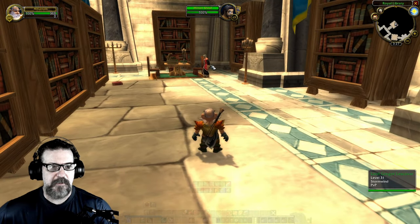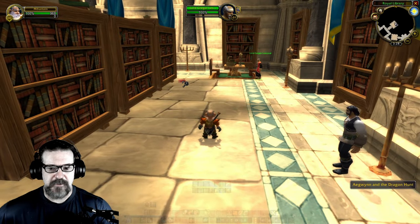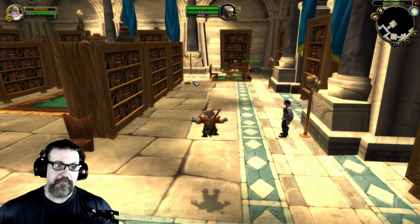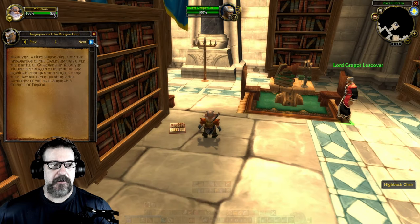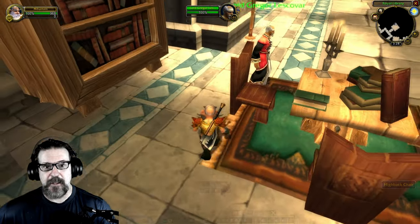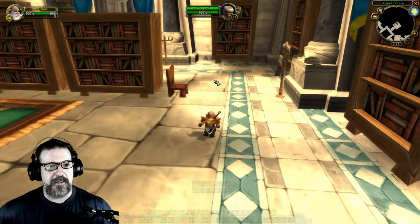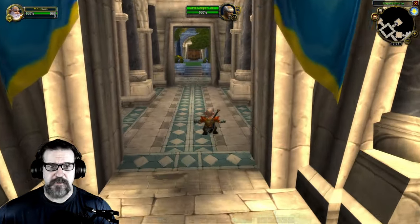In retail there's an achievement for clicking all these little books — you can also read them. There are a ton of them in the game if you're interested in Warcraft lore. They're in dungeons, they're all over the world; you can click on these things and actually read them. You don't have to read them obviously for the achievement, but that's one of the things I did in retail during my achievement era when I was just trying to get all the achievements because I was bored.